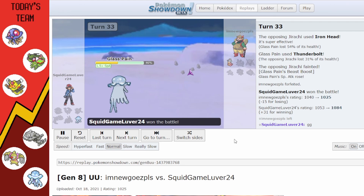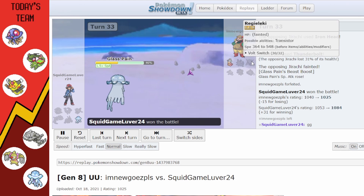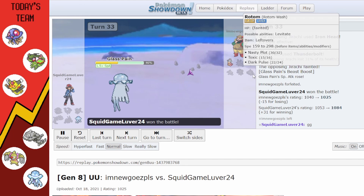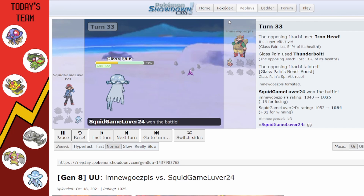That's the first battle. Definitely one of the earlier test battles, but it shows off the power of this team against people who bring Regilugi, Swampert, Incineroar, 60%-flinch Jirachi, and Rotom.